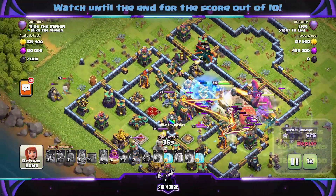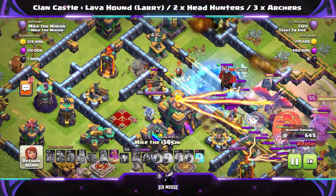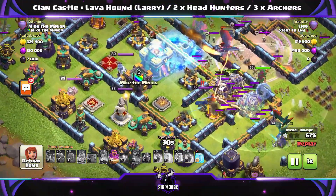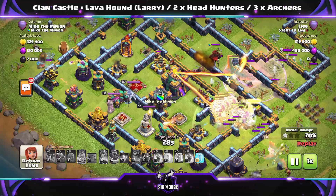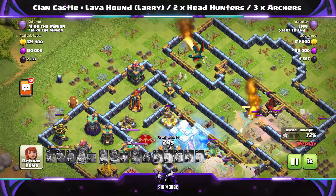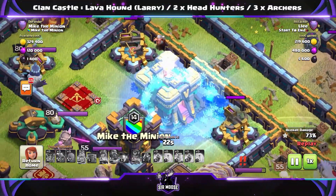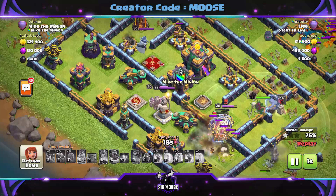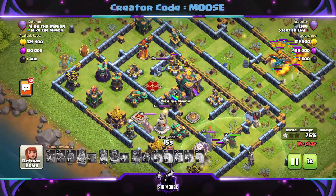So, is our attacker going to be able to take down the town hall? Our Clan Castle troops are out and we have used Larry the Lava Hound — one Lava Hound, two Headhunters, and either three Goblins or three Archers. They do a great job at slowing the enemy attack, especially heroes. And the town hall has been frozen — it's cold inside, guys. I'm actually inside the town hall right now. If you look in the window, you can see me looking out with some binoculars, sort of telling people what to do.